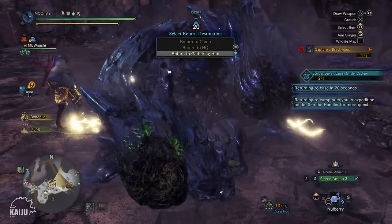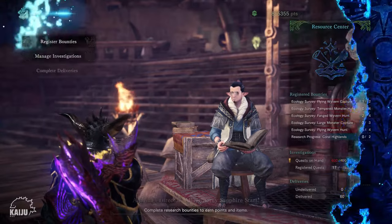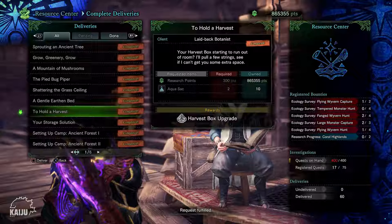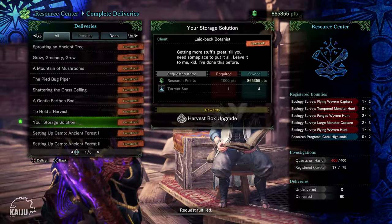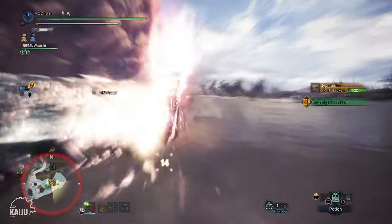Like the cultivating slots, the first row is given to you when you unlock the farm feature. To upgrade to 2 rows, head down to the Resource Center, go to Complete Deliveries, and complete the request called To Hold a Harvest — you'll need 2 Aqua Sacks, which you can get by slaying a low-ranked Jyuratodus. To upgrade to 3 rows, complete the request called Your Storage Solution by delivering 1 Torrent Sack, obtained by slaying a high-ranked Jyuratodus. Note that these 2 deliveries are usually the main reason you're unable to unlock the Master Rank 3 quest Secret of Dews, so be sure to complete them.